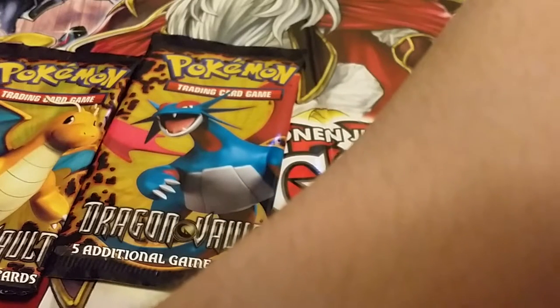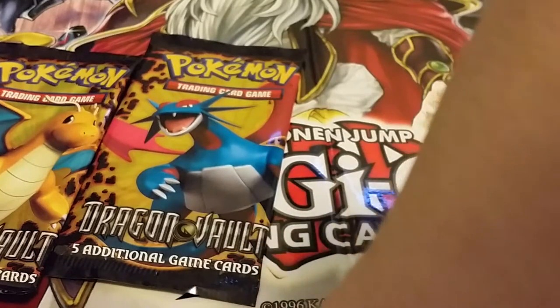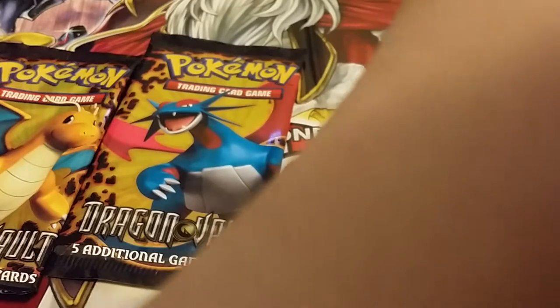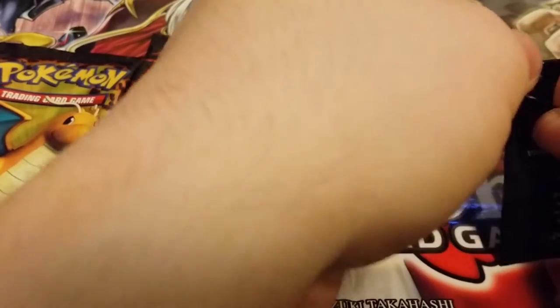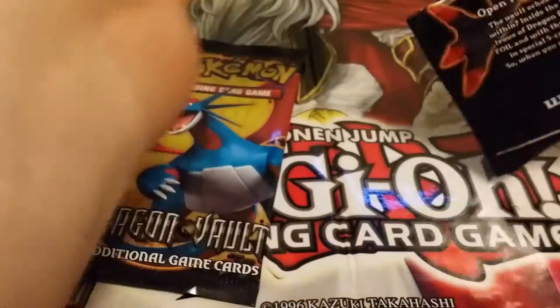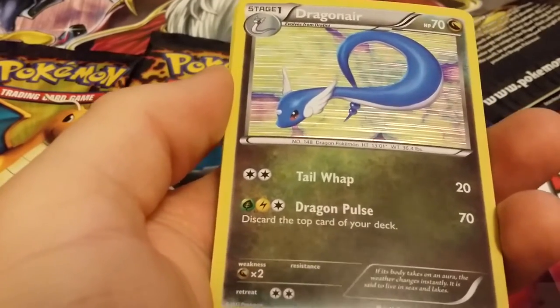These ones are more crinkly than the last pack I opened. Let's open it. I don't know if these have EXs or what the deal is. I'm assuming they're all foil. Our first one is a Dragonair.